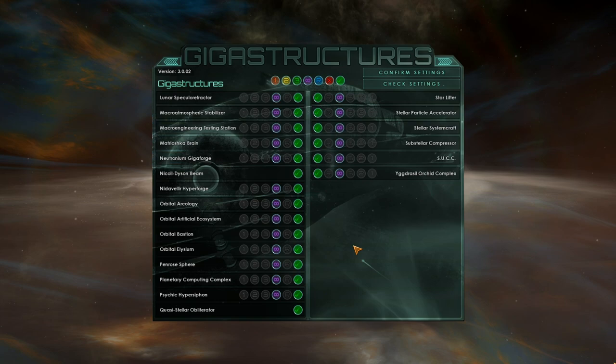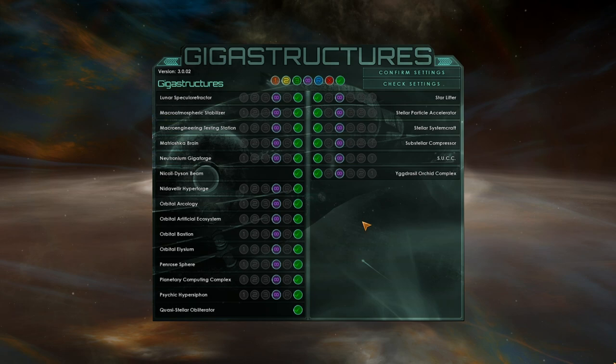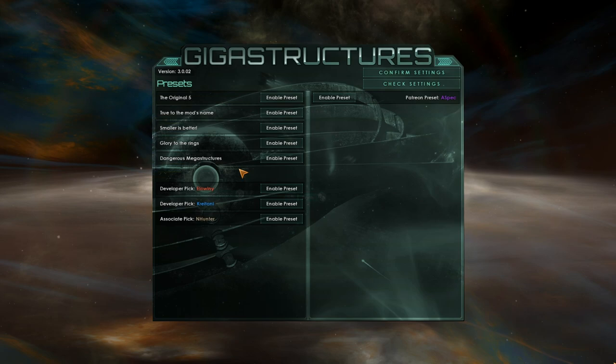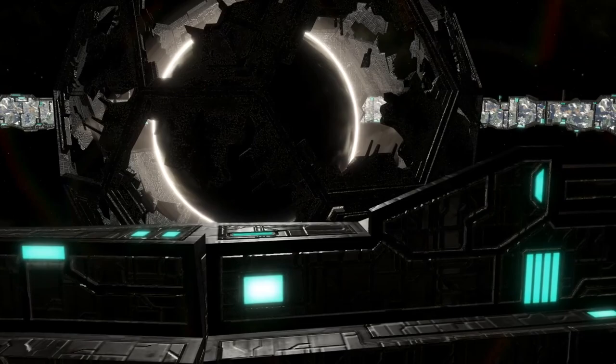Three is possible, or infinite — that's all possible with all of these options. There are a couple however, like the Nicoll-Dyson beam where you can only have one, and the same applies to the Quasi-Stellar Obliterator and the Birch World. But once you've gone through all your settings, as you can see there's a Patreon preset called 'A-Spec' — yes, there's a preset just for me — and we can just dive right in.